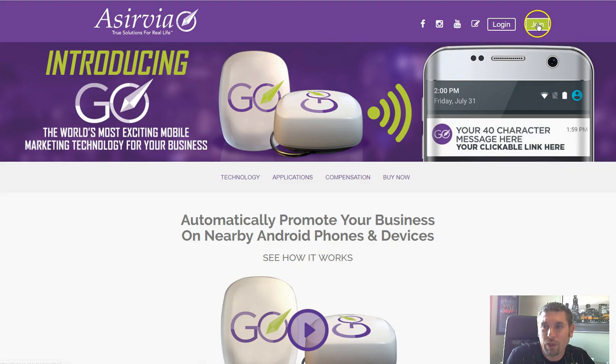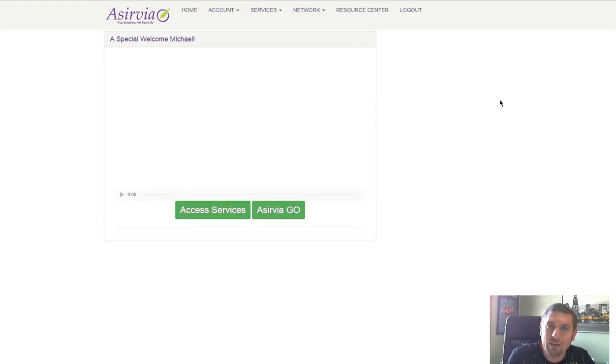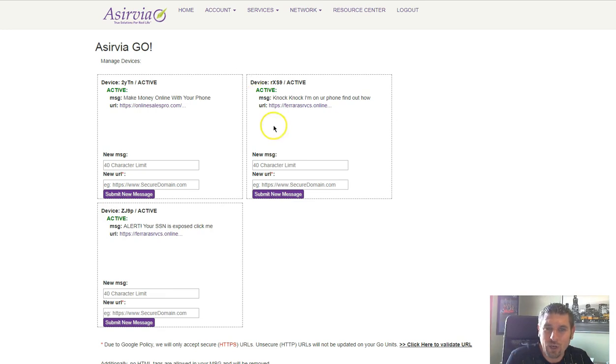With Aservia, when you go to program your beacons, it seemed to take a lot longer — sometimes a day or two to get done. The feel of it just isn't as nice as Royalty. Royalty is a lot easier to use and more user-friendly. This is how you would program your Aservia Go: you have your three boxes, you put in the same information and hit submit new message. With Aservia, you don't get an email letting you know your message has been approved, which I think is a downfall.